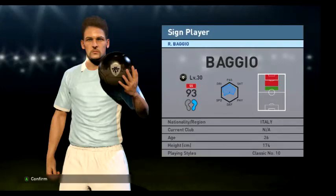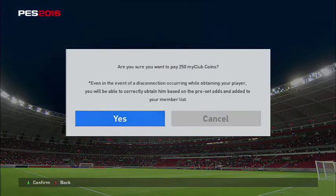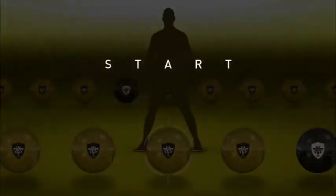Welcome to today's video where we're doing something a bit different — a PES Pro Evolution Soccer 2016 ball opening with the new release of legends. I just wanted to open some of these balls in PES. As you can see, Robert Baggio — the best legend — everyone was gifted one legend and I got him, the best one. We're gonna get right into these balls.